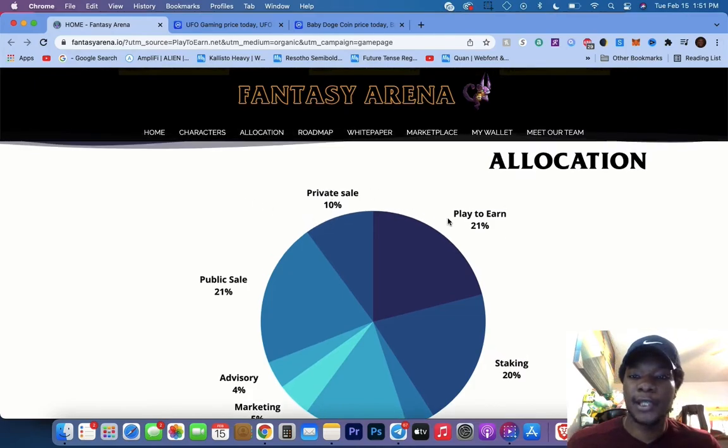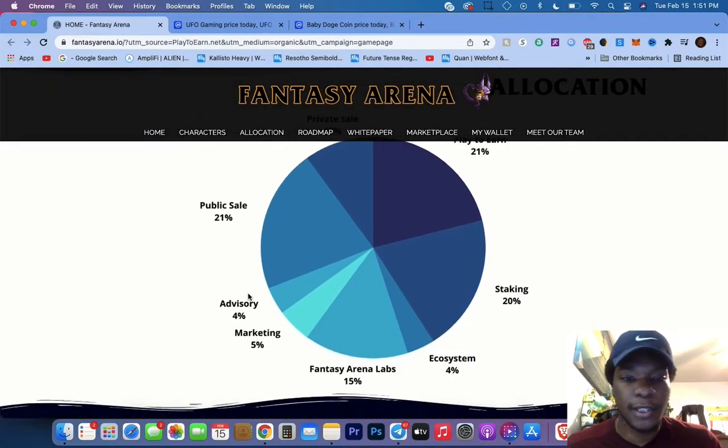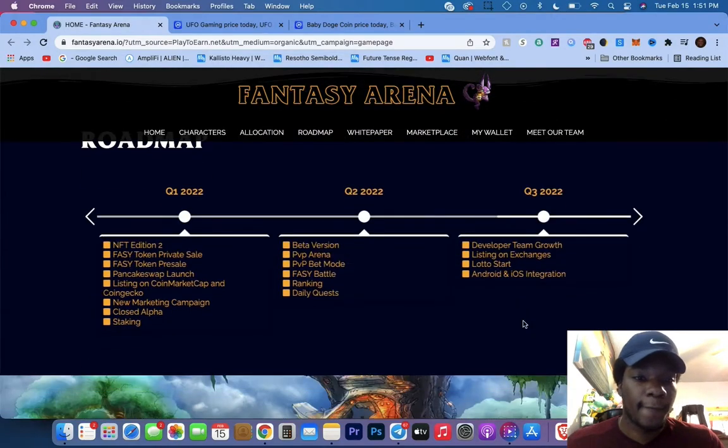Check out the token allocation: 10% private sale, 21% play-to-earn, 21% other, 21% public sale, 4% advisory, 5% marketing - good, they want to market their game to the masses. Fantasy Arena Labs gets 15%, 4% to ecosystem, and 20% to staking.